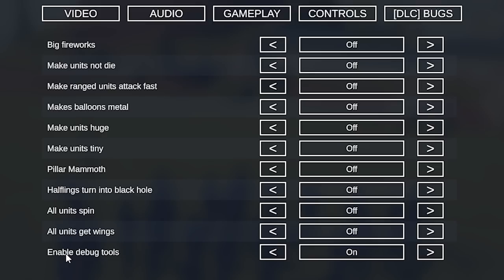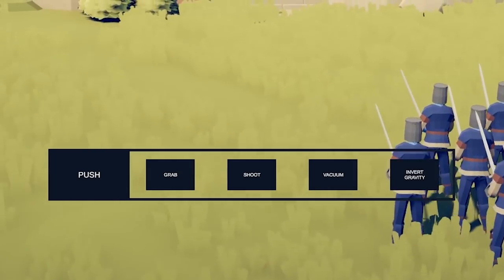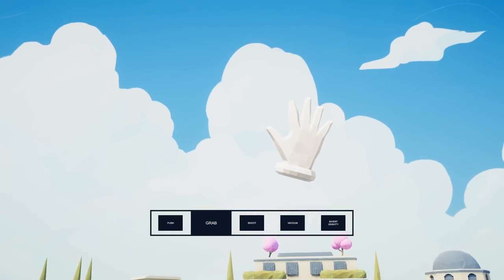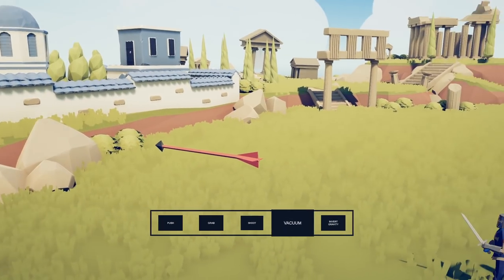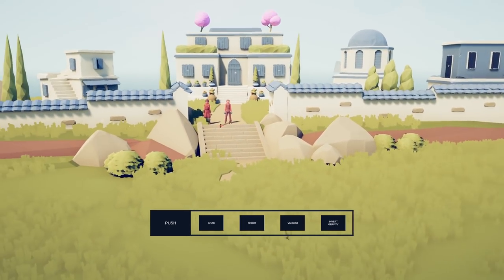I'll turn debug tools on and show you the official god powers. This is the developer's version of official god powers. You have a push power, a grab power which gives you this beautiful white little hand, a shoot power which is basically shooting things like arrows and stuff like that — there's an arrow in the sky — and you also have a vacuum power and an invert gravity power. Let's start with the push power.